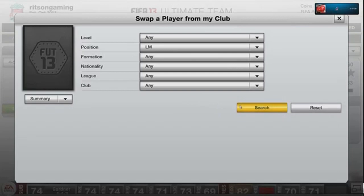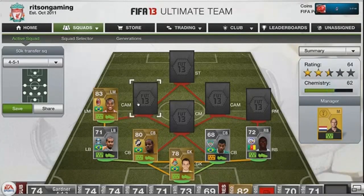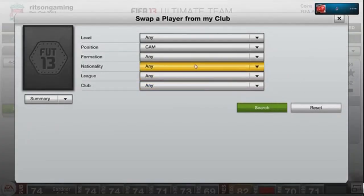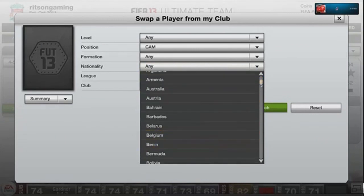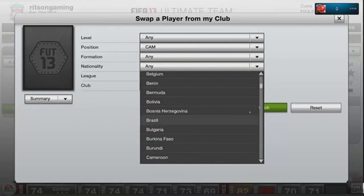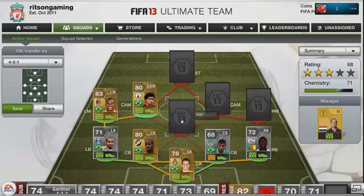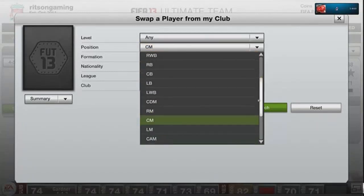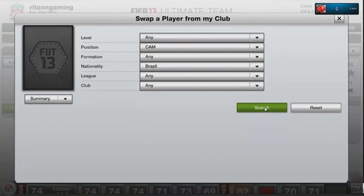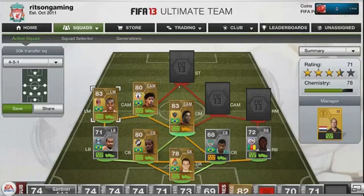At left mid we have Rubinho — very fast, great dribbling, and five-star skills on him. First centre attacking mid is Carlos Eduardo. At centre mid I didn't convert him — I thought it was a bit of a waste of money, especially since I'm not actually using the squad for that long.